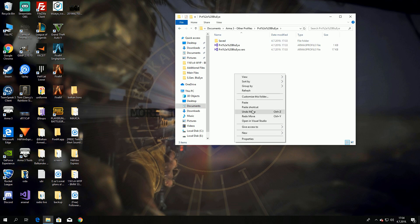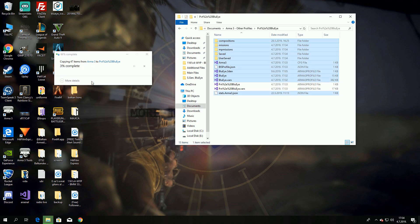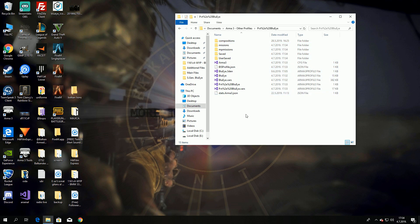I want to import settings from the default account, so this is all the stuff you need to copy. Let's just copy all of it and paste it into the new account folder — just replace everything. You'll see that 'Blue Eye' references need to be replaced with 'private' in the relevant files.